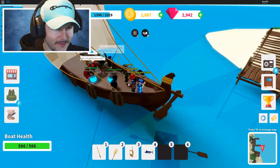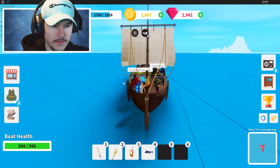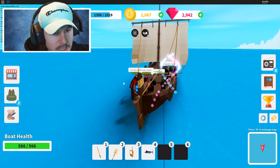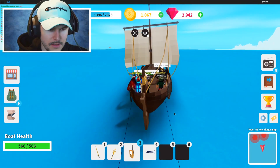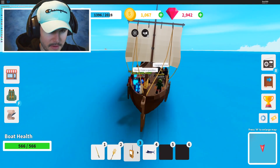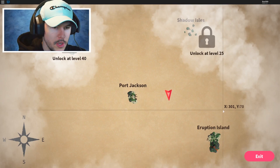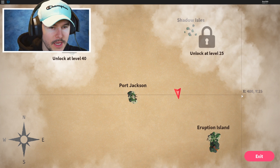We've got one, two, three, four, five, six people on this boat already — that's pretty good! We got six people, so it's gonna make us catch a lot more rare fish. Plus we have this little creature finder — I think it's like a rare fish finder. Anyways, we're gonna go ahead and head closer to the new island, the eruption island area.